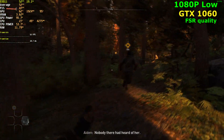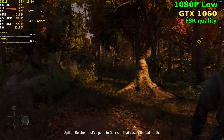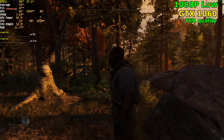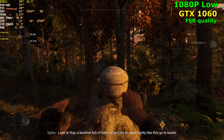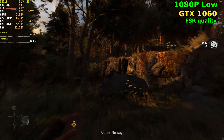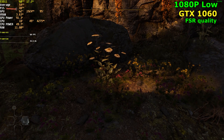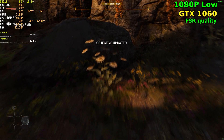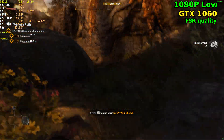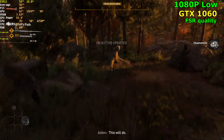I will have a pinned comment with all the links — either in the description or as a comment — to all the in-depth videos for each of the cards, except for the 750 Ti. I did run without recording and we held 60 for the most part. The lowest we got was about 55. So with recording on, we lose about 5 FPS. But again, not bad.